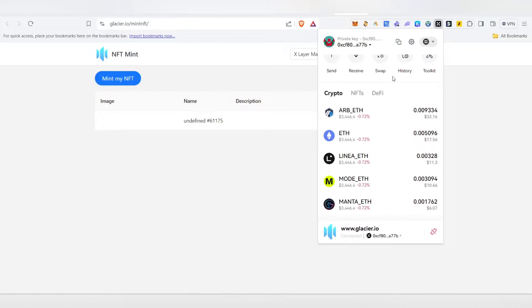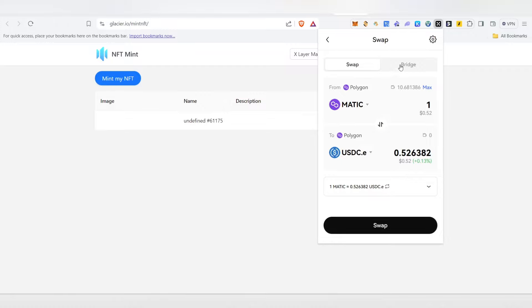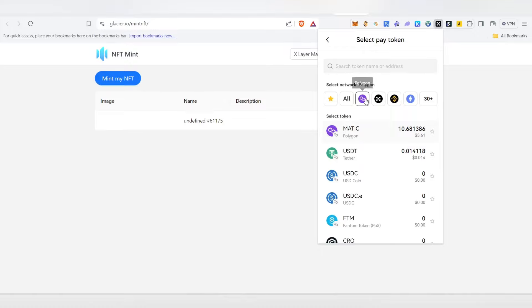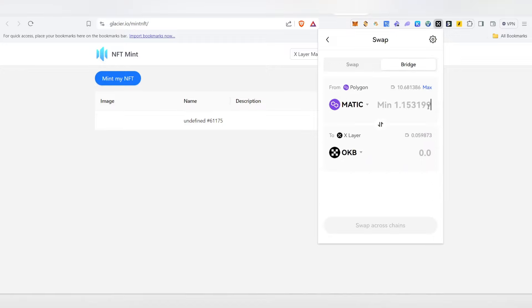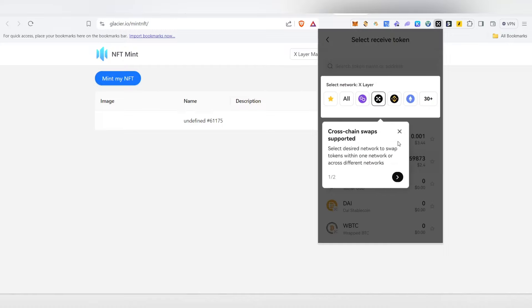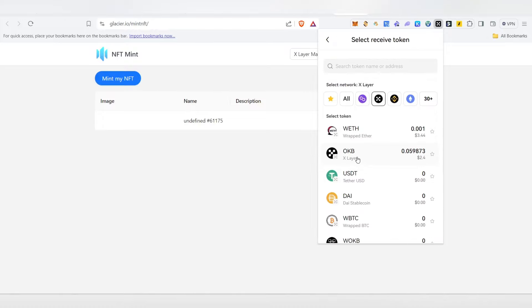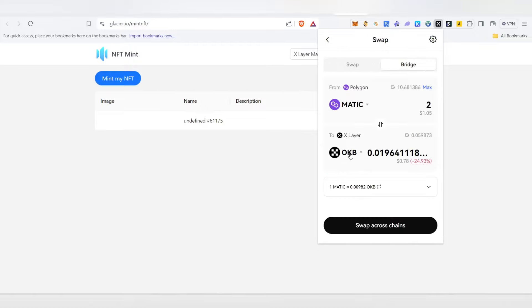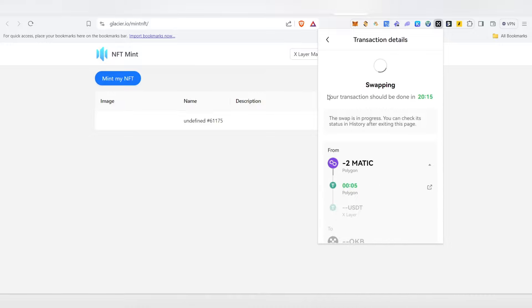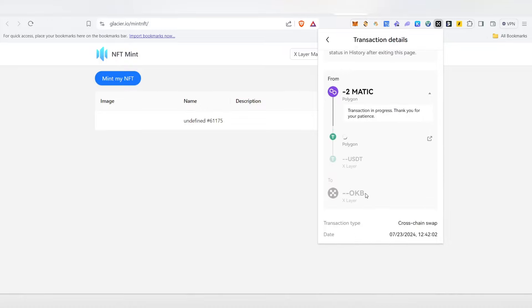In order to get OKB, open your OKEx account — on the top you can see the swap option. Click on swap, then click on the bridge button. You'll be able to bridge from any other chain to OKB. For example, I have some balance in Polygon MATIC, so I'll choose the network as Polygon and token as MATIC. The minimum transaction is 1.1 — I'm going to transfer 2 MATIC, which costs around just $1. Choose the destination layer as X Layer and choose OKB as the target token, since OKB is the main gas token for this chain. Click swap cross-chain, continue swap, continue, then confirm swap. The transaction should be done within 20 minutes and you'll receive your OKB balance.